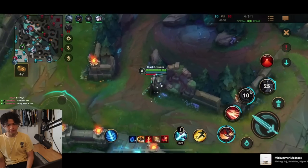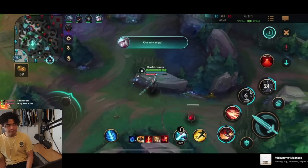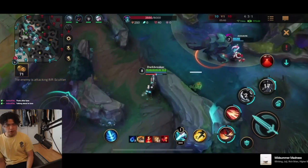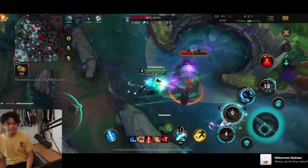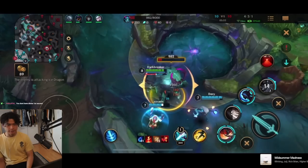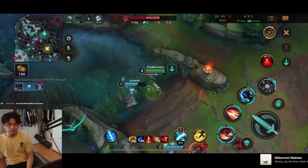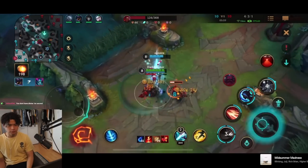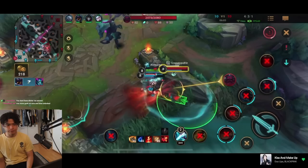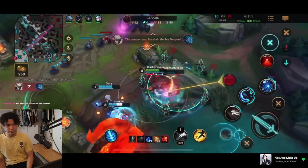Vega is gonna start the rift herald. Obviously it would be better if I'm starting the game 0/0, but it's more exciting. A lot of games on Kayn the early game is like this. He's putting it in mid lane — that's fine. They're already on the Ice Dragon — they're gonna get it, it's okay.